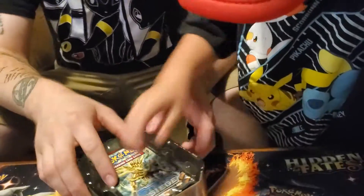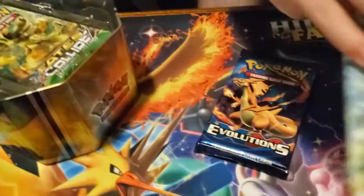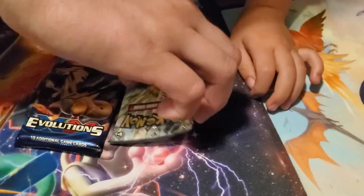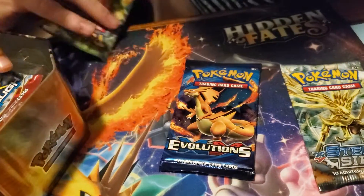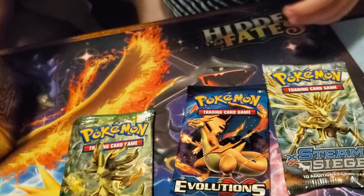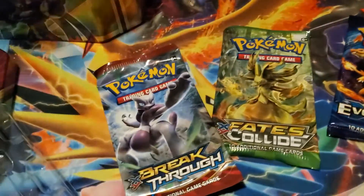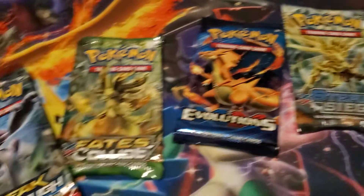Card code. Ooh, we got Evolutions. What's in there? Looks like a Steam Siege. Fates Collide. And this one. And an X and Y Breakthrough. So, Ace Trainer Bray, what do you want to open first?